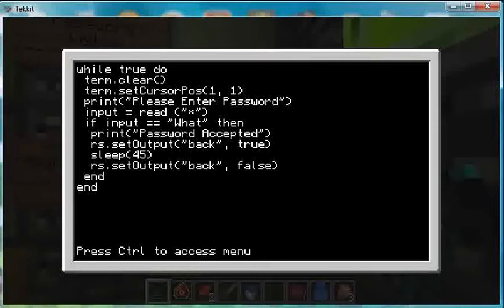If the input that you typed in equals the password, then it will print 'password accepted.' It will send a signal, or an output, from redstone to the thing behind it. That will last for 45 seconds — you can tell by the sleep value. And then it will turn off after those 45 seconds. Then the whole thing terminates and ends. That is what that basically means.